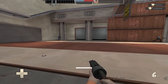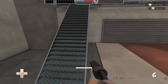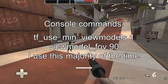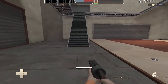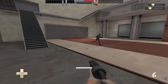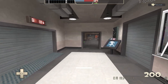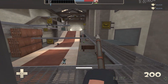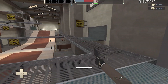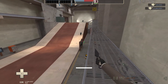View models and view model FOV are preference for the most part, as long as they don't significantly affect your viewing. I recommend minimized view models with 'viewmodel_fov 90'. This gives you the most possible visibility while still allowing you to see your guns, except for on Heavy. Heavy's muzzle flash blocks way too much of the screen when firing, so don't use that. Instead, either disable the view model entirely with the command on screen.